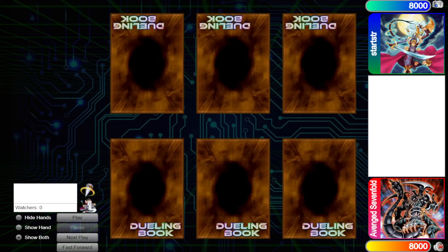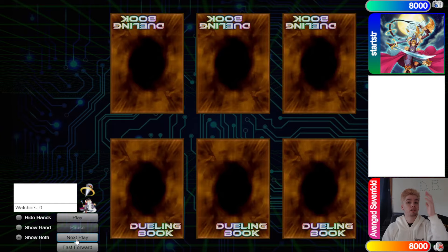Hey guys, the DB Grinder here, back at it again with another video. This time we have Avenge Sevenfold with a 629 rating versus STR with a 640 rating, so it's going to be another high-rated Duel Box video.